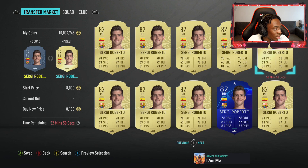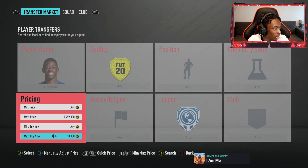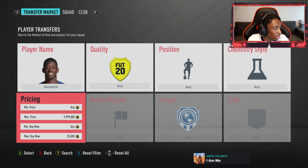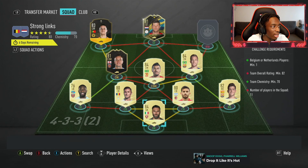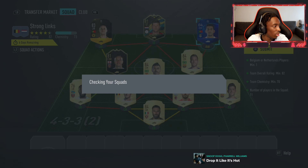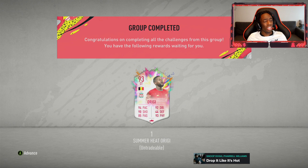So we need to get a Sergio Roberto - no way, he's going for 7k. I can't believe this. Obviously if you guys have these players in your club you can do this cheaper than me, but my club is literally skint right now. I bet Dembele is going to cost a stupid amount as well. Oh, we could just put Pizzi there - I didn't know I had a link with Pizzi. We're good. Origi complete. Divock Origi, done, just like that.